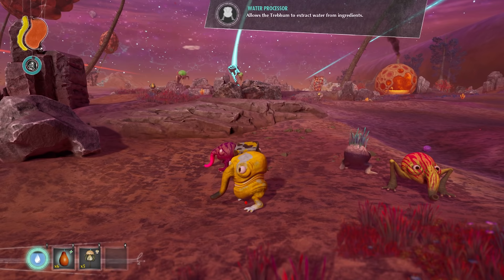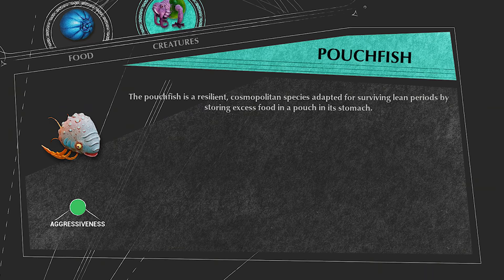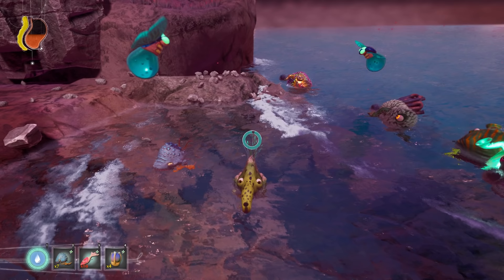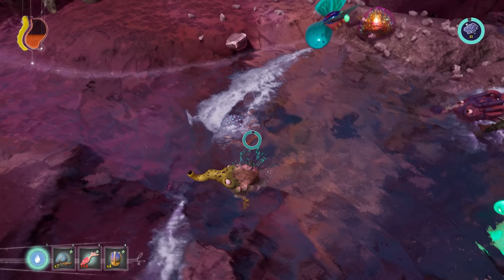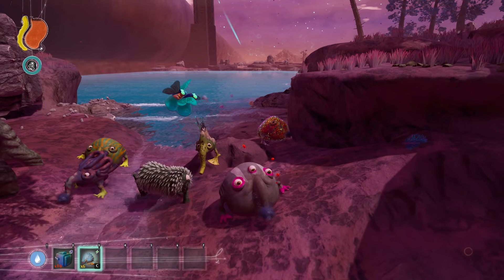When a Trebom eats the Springworm, they gain the water processor mutation and 25 health. The Pouchfish is a large blue fish that swims on the surface of water. This fish gives the Trebom the storage body mutation and 70 HP when eaten. It can be found in any large body of water in any biome.